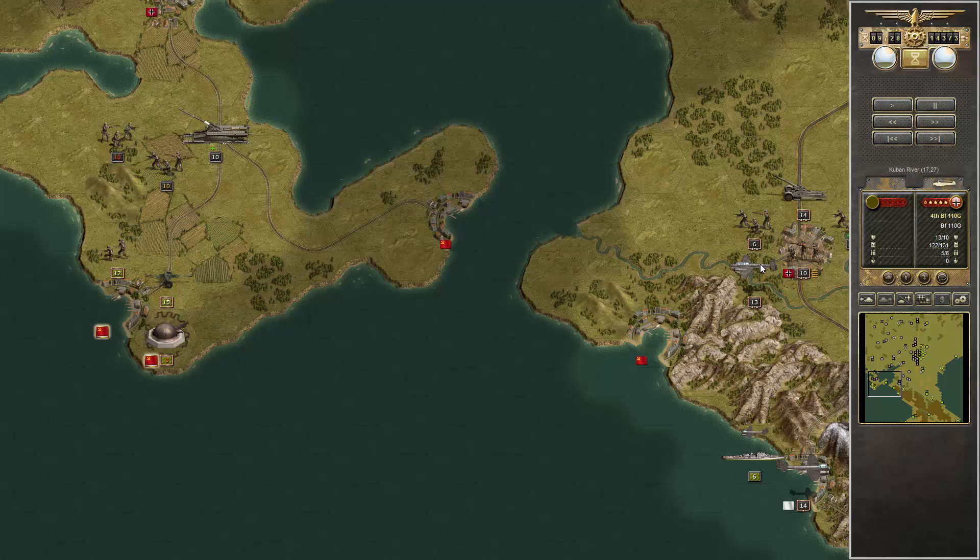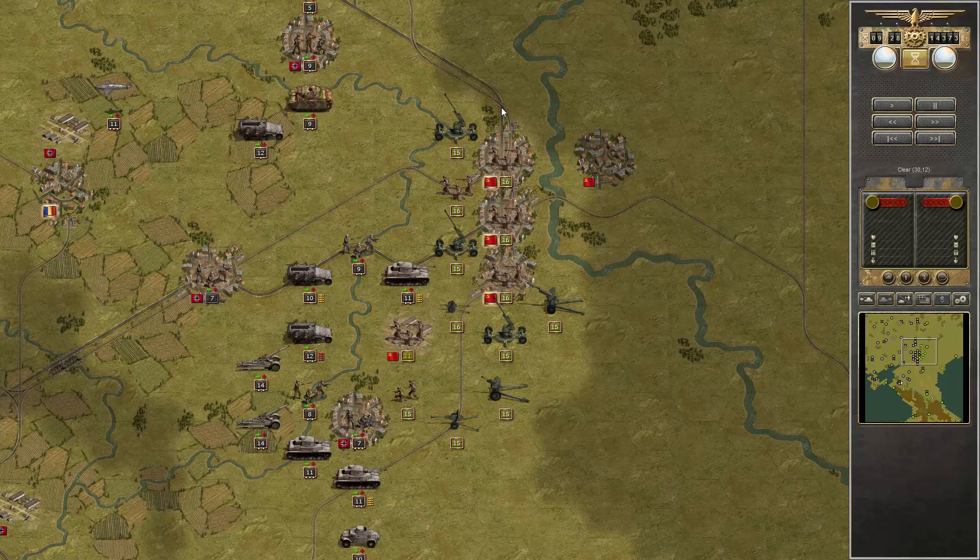The BF-110 can make short work of them — they are really effective, and the infantry simply cannot break them. Let's take a look. This will be hard to break, and I think I will have to restore my Panzer G here.